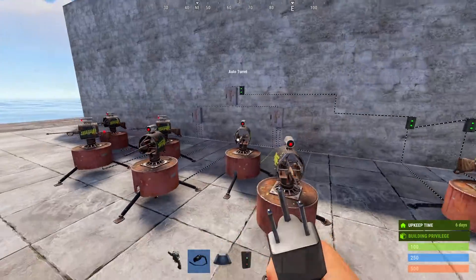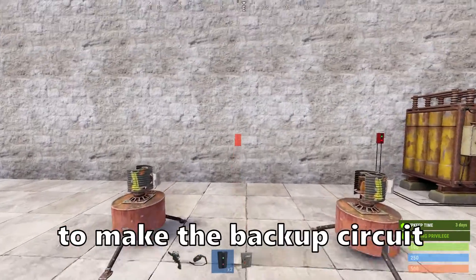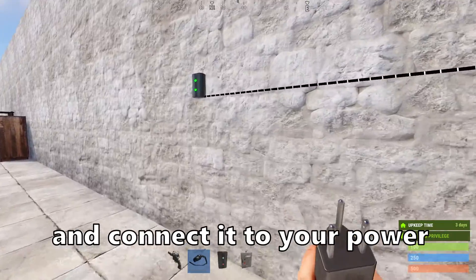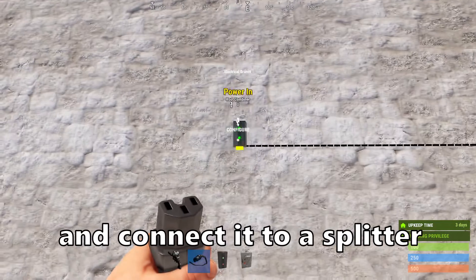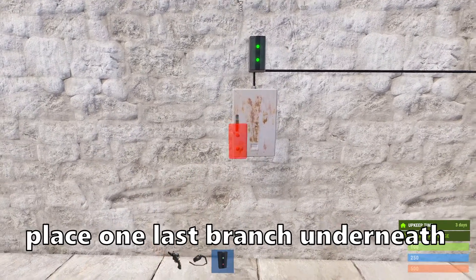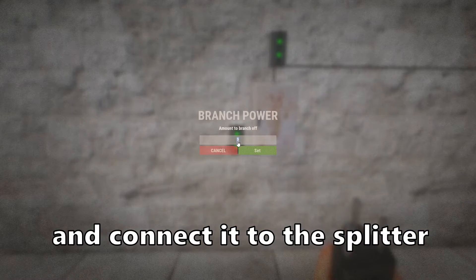Let's make a few adjustments for the backup turrets — feel free to pause at any time. To make the backup circuit, place down a branch and connect it to your power. Set the branch out to 31 and connect it to a splitter. Place one last branch underneath, set it to 10 and connect it to the splitter output.